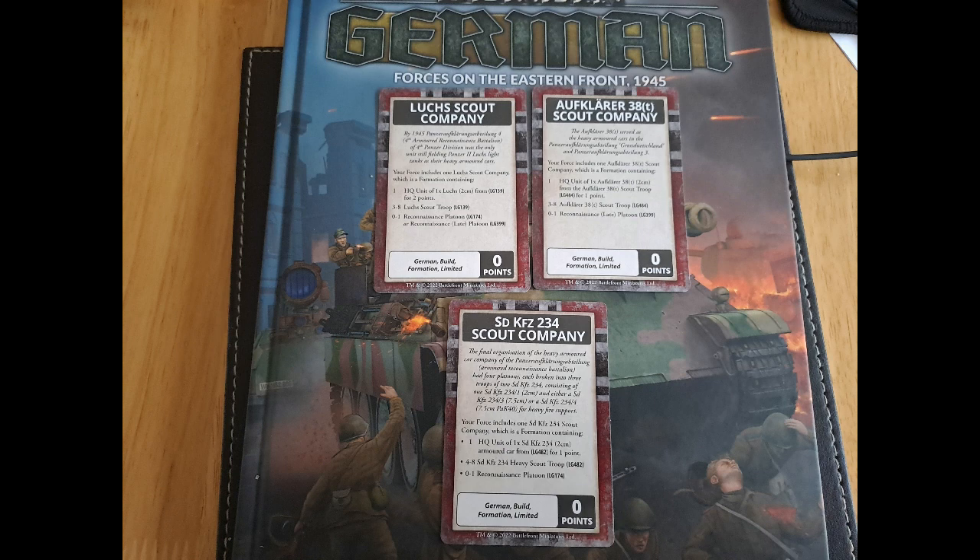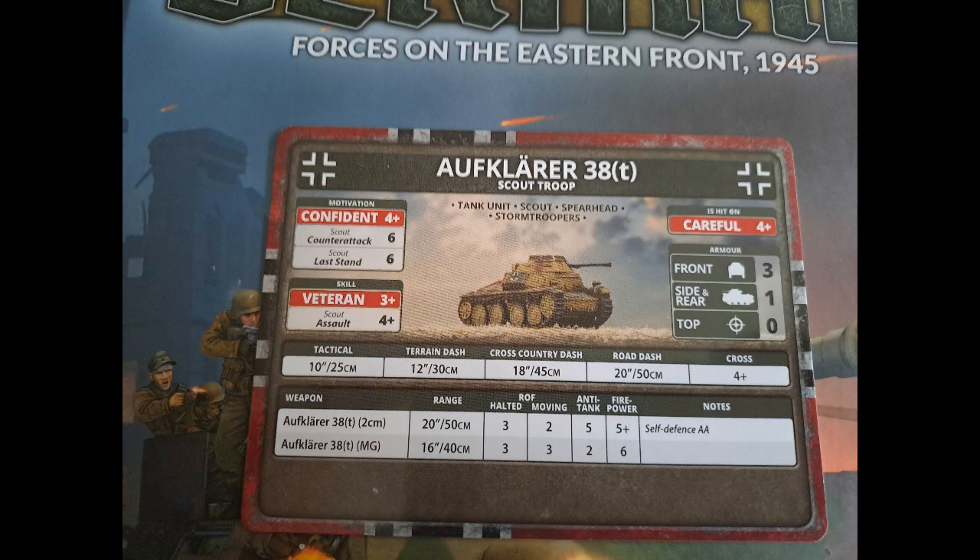These three build formations are your scout tank companies: the Luchs, another one I'm not sure how to pronounce, and the SdKfz 234 scout company — which I'm fairly tempted to do because I can already do it for the Puma, so all I need is the Pack 40 versions. That means you'd still have four Pack 40s flying around the field with scout and spearhead and a unit of infantry. Maybe look to the channel in the future — I might use it. This is the tank in question, the Aufklärer 38(t) — at least I get the 38(t) bit right — scout troop. It has scout, spearhead, careful, confident, veteran — nice for the Berlin book — but it hasn't got a lot of armour, so it's one of the more expensive spearhead units you get in this book.